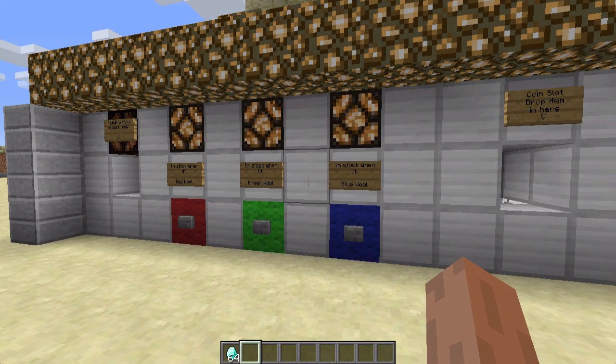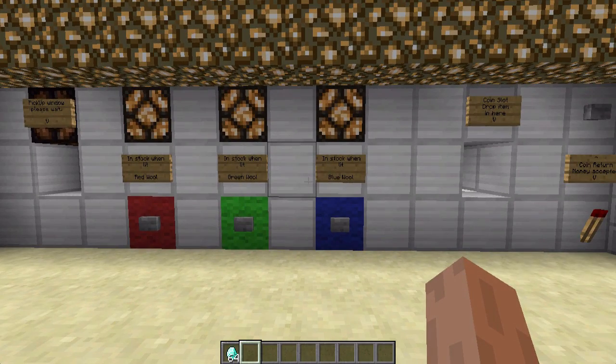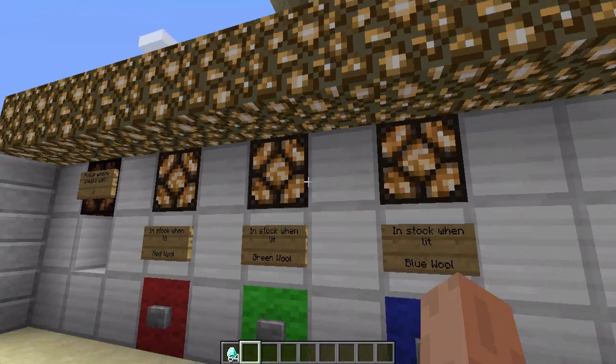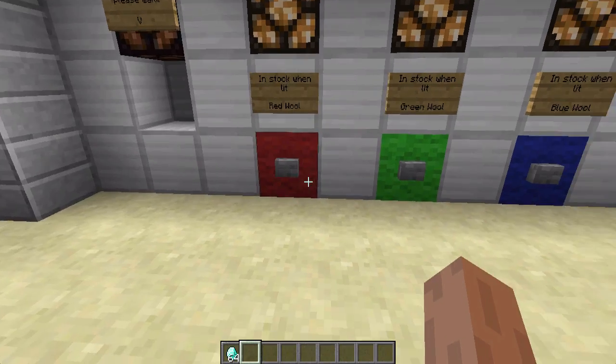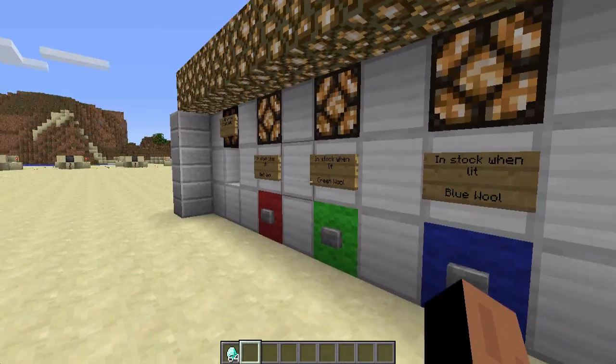I've tried to get this as realistic as possible, not by the looks, but by the features. You can see here we have stock indicators. We have three different choices, a coin slot, coin return, and a pickup window.